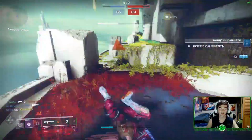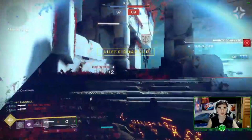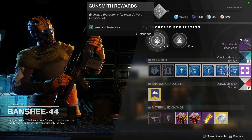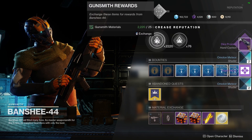The Dire Promise is a random world drop. So let's say you're doing a raid, a strike, or whatever and a Legendary Engram drops. It seems to be dropping a lot more commonly now, but if you're not finding as many Dire Promises as you'd like just from doing strikes and raids and stuff like that,